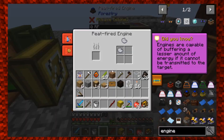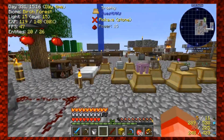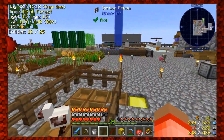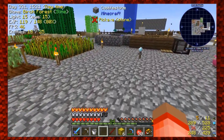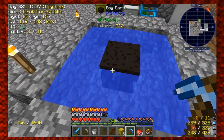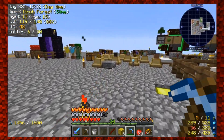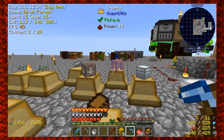The peat fire engine requires peat to keep going, and you'll sometimes get an output of ash. It does require a redstone signal and has no fuel in it right now. The peat I've been growing very slowly — I could probably put more water around it; it says 33. But the peat fire engine generates power a lot faster. I have both of these engines currently running the squeezer.